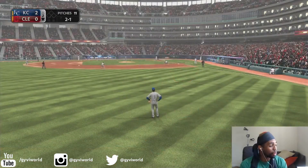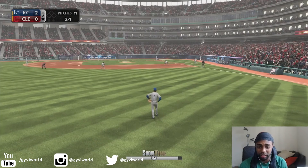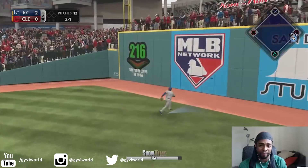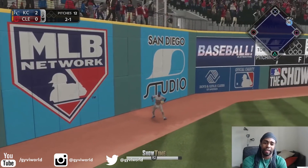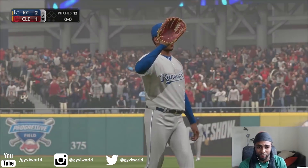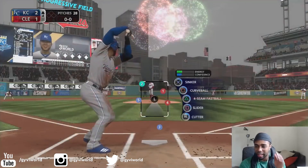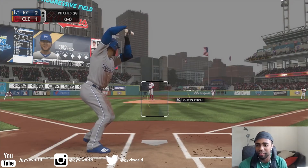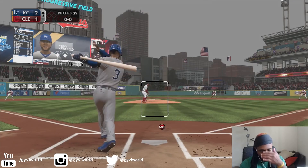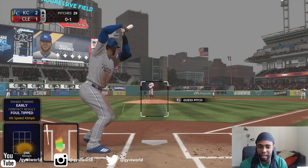Andrew McCutcheon looks pretty good in an Indians uniform, not gonna lie. Not only does he look good, but he hits good. That was a freaking bomb by Andrew McCutcheon to left field. That ball was crushed. Fireworks are still going even though that was over an inning ago. Here we go — we're gonna try to get under it. I don't know how you can get under a pitch in the dirt, but we fight it off for strike one. Come on, Kluber, throw me another fastball up.